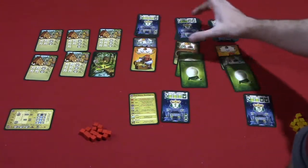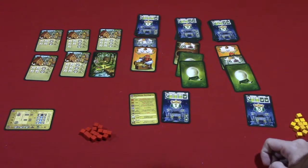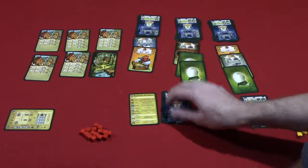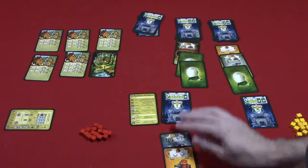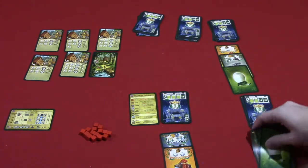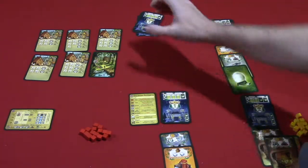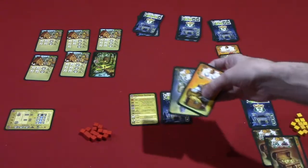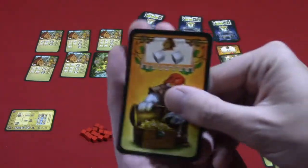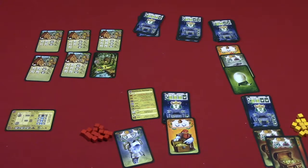Now in turn order, each player takes a castle card as well as any cards underneath it. The first player might choose to take a set, grabbing the castle card and replacing it — which tells you the turn order for next round. You'll resolve your cards as soon as you take them. Some cards just sit in front of you and score points at the end, while cards with cubes on top let you place cubes into the area control section.